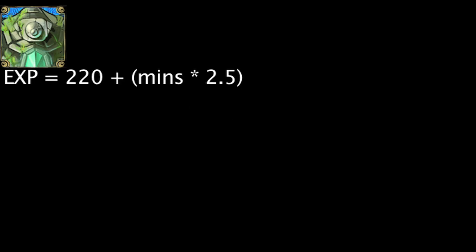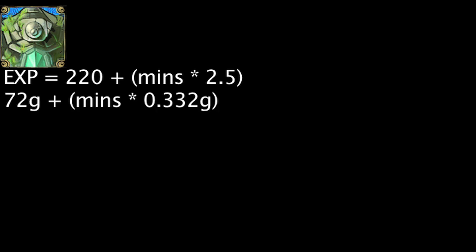Now let's take a look at just how beneficial the blue buff can be. The champion who kills the Ancient Golem will be granted experience points equal to 220 plus the amount of minutes that have passed in the game times 2.5. At the 1 minute 55 second mark, a champion will have to kill about one minion wave to get more than 220 experience points.